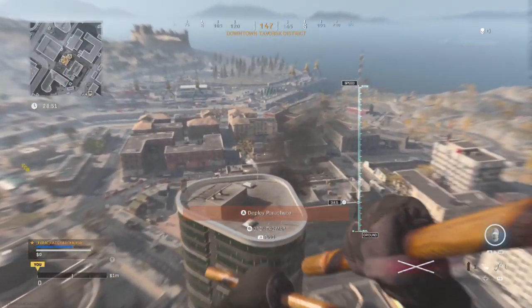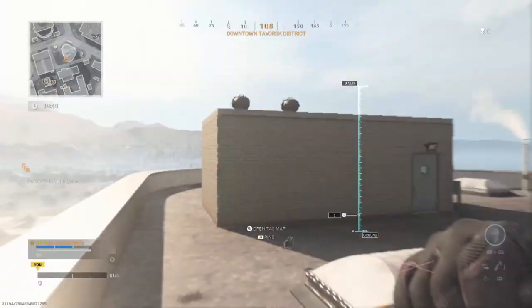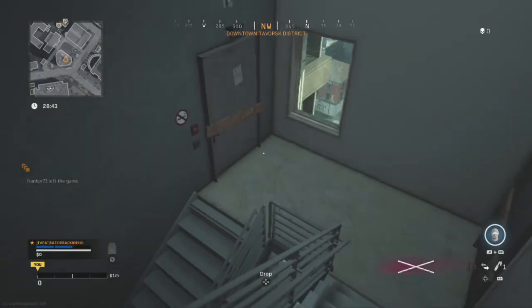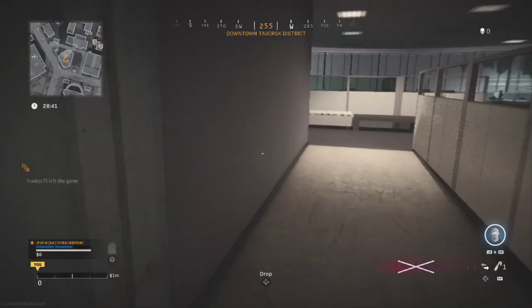The first activation phone location is in downtown — it's the very tall skinny building downtown that most players know. Go to that building, head downstairs, and the phone should be right there.